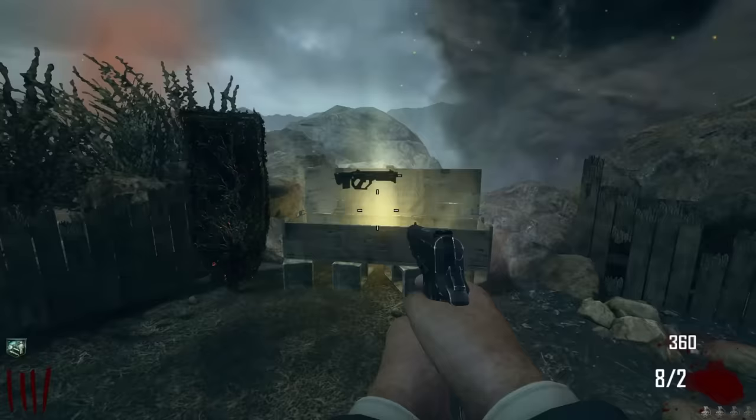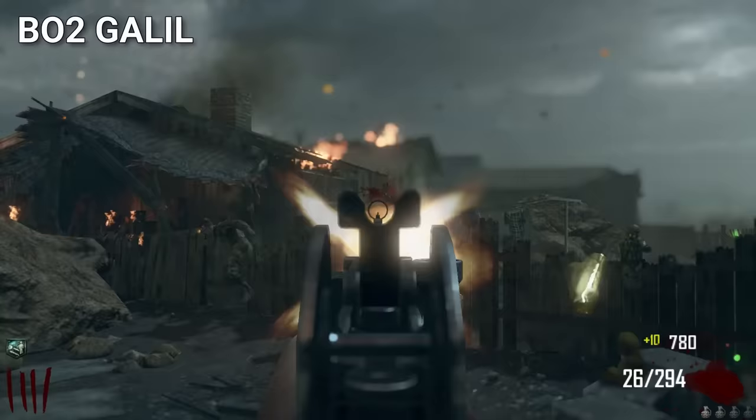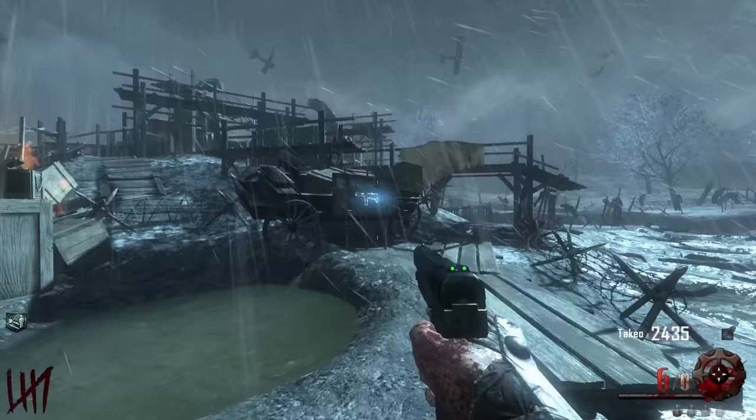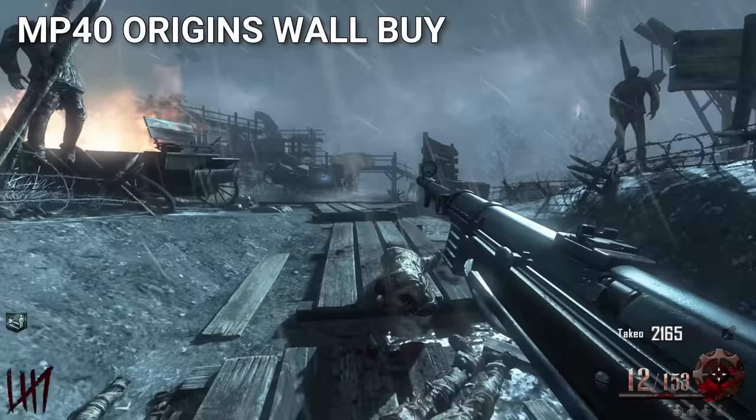The BO2 Galil is one of the best box weapons Zombies fans have ever seen. Anytime a player gets this weapon, it instantly makes their game more fun. Speaking of good guns, the MP40 wall buy on Origins is one of the greatest wall guns in Zombies history. Not only is it in one of the best locations, but it's extremely useful for taking out the Panzer when it comes on round 8.